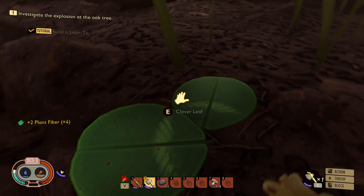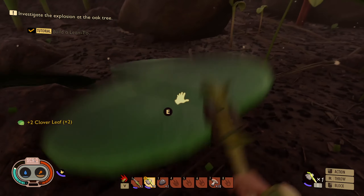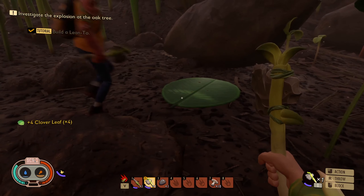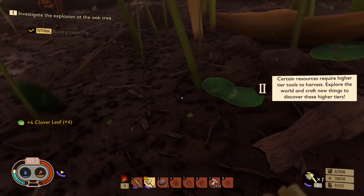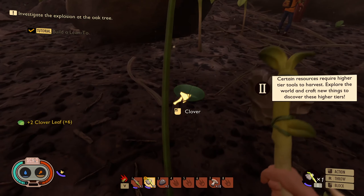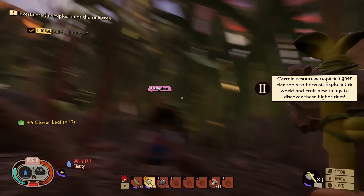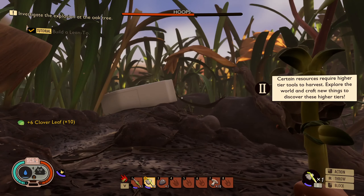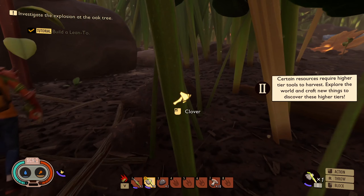Is this a giant mint? Yeah. How do we get out of this? Lots of clover here by the way. Because I was given no option to craft a toothbrush. Here's weed — we need a higher tier tool though. Interesting. What was that noise? That was like a ha ha ha ha.